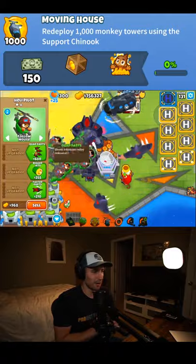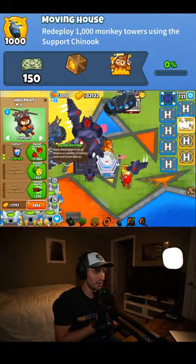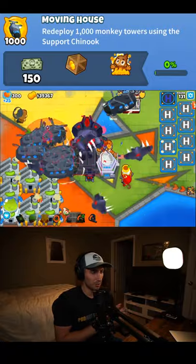I like to place some dart monkeys to move around because I want my normal defenses to remain solid. You want to place a few monkeys down so you aren't waiting on them to be moved again. I've found that having 3 or 4 dedicated moving monkeys is a good mix and you can get a solid rotation going.